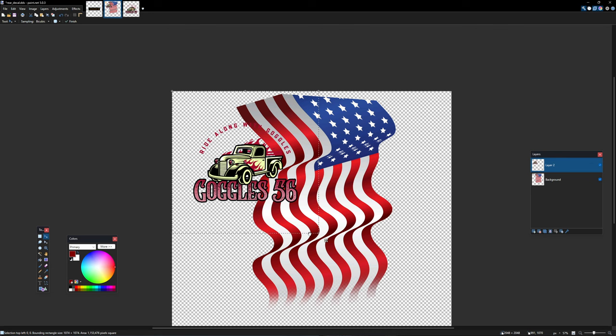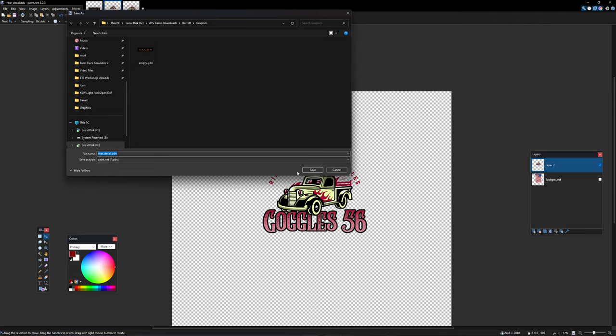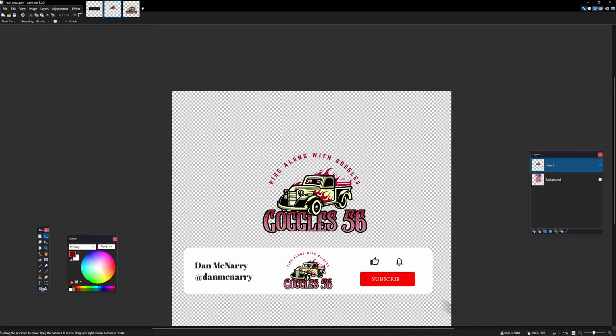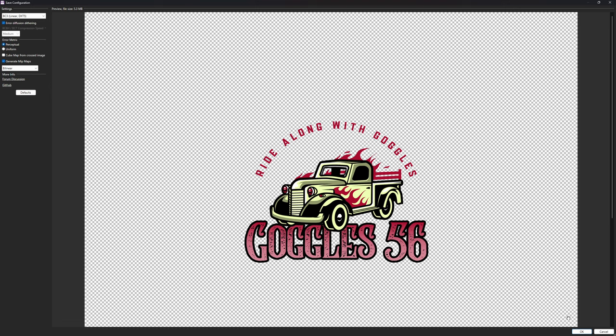Position the logo in the middle - something like that looks good. Hide the bottom layer, then go file, save as 'reardecal.pdn' so we can come back and tweak it. Now with only the logo layer visible, go file, save as, change to DDS format. We already have the rear decal DDS, so we replace that one. Flatten and we're done - the rear decal DDS is now ready.